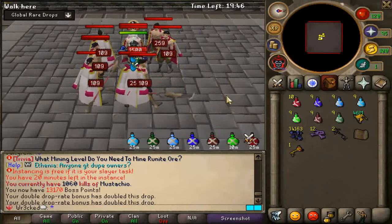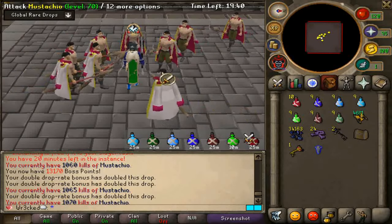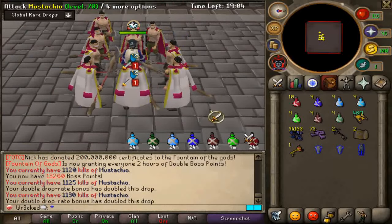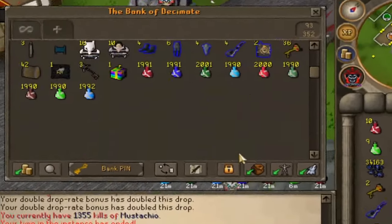We're going to start off with Mustachio — we had 1k KC last episode. I'll sit here for a while and try to get this pet. All pets are 1 out of 2500 KC. We need some good luck guys, so wish me luck and let's hop into it. We also get a ton of $1 boxes, starter keys, and corrupted keys — all this will add up.